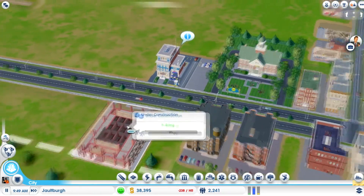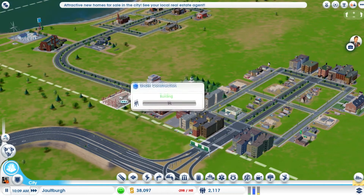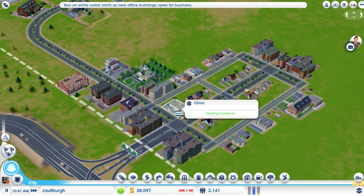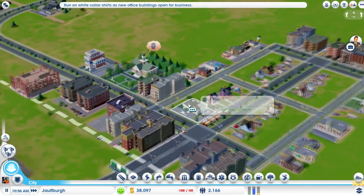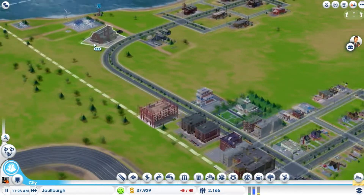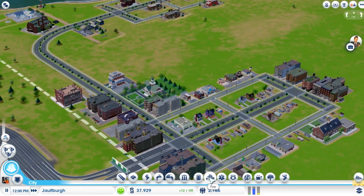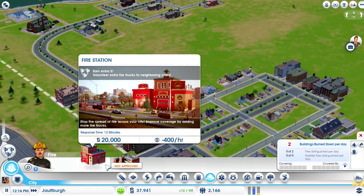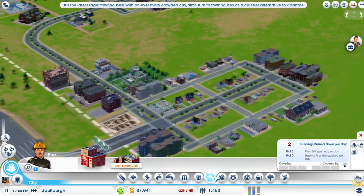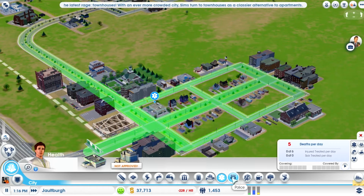Wow, this building is constructing something big — wonder what that's going to turn into. We just lost a lot of money, probably because these guys are all upgrading their houses. Placing the clinic must have increased the land value of everything around it. We have enough trash capacity. Fire department — I don't want to add that yet because it would push our budget further into the red. Health and police we just added, so we're doing well.